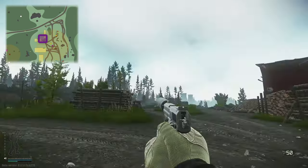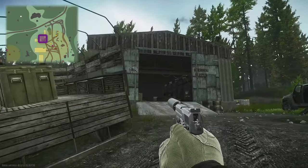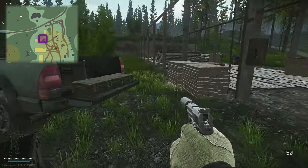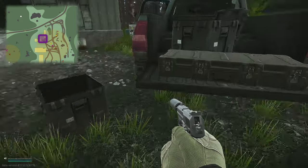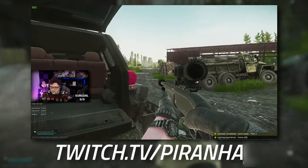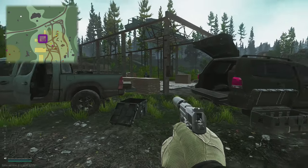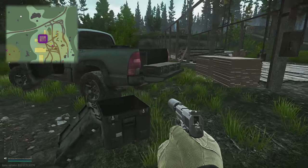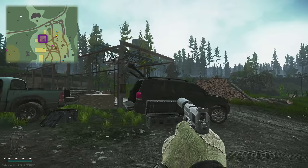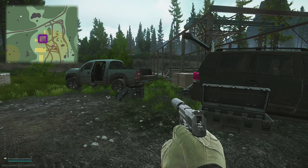Next we're heading over to the lumber mill for the gyroscope. Up there is sniper mountain, and here is the lumber mill. There are three vehicles by the entrance of the blue building - go to the pickup truck. The violet key card can spawn here too, but we're jumping on the pickup truck and grabbing from this open box right here. Once you've collected both items, head over to Skier and hand them over before going into your next raid on Shoreline.